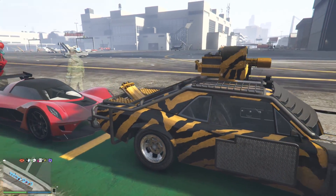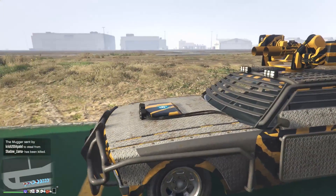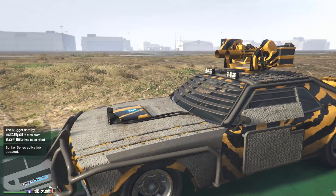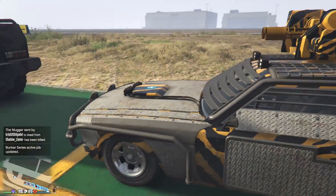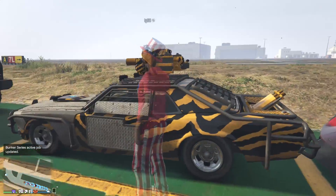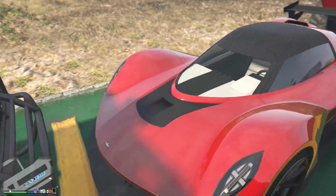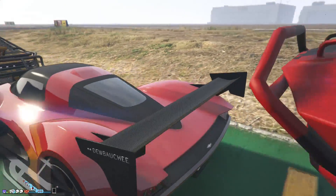Moving along we have the Weaponized Tampa with the yellow and black tiger color scheme — that's what I call it — obviously with all the armor on. The armor doesn't really protect you from more explosives, which is kind of weird, but I like the livery. Then we have the Wagner rocking red, white, and black — really simple. I like that look for the Wagner.